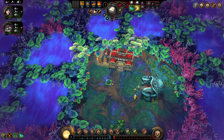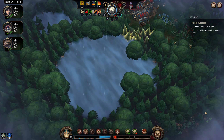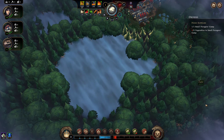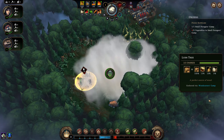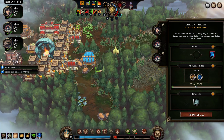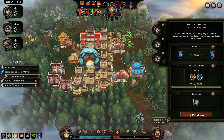On top of your usual management of production lines and citizen needs, you'll have glades that you can unlock by cutting through the trees surrounding your encampment. In these glades you'll find a huge variety of random events, from immigrant encampments to eldritch horrors that you'll need to assign workers and materials to deal with, or face the consequences.